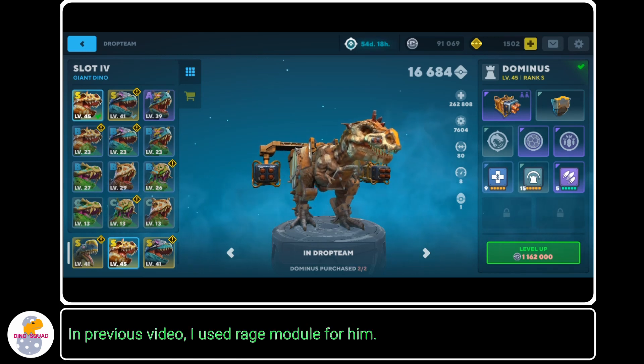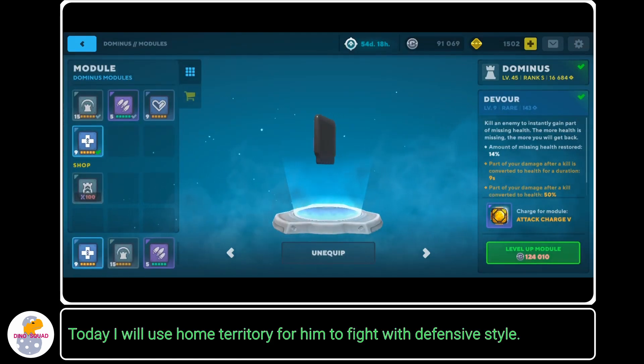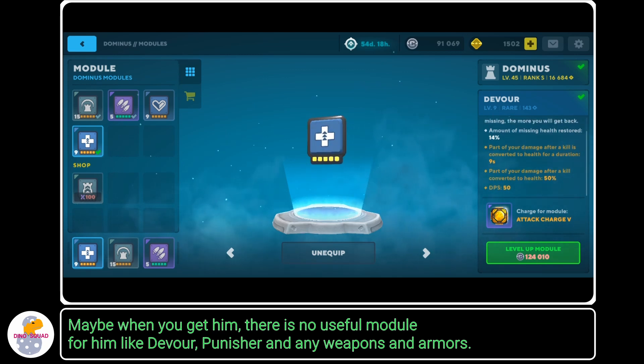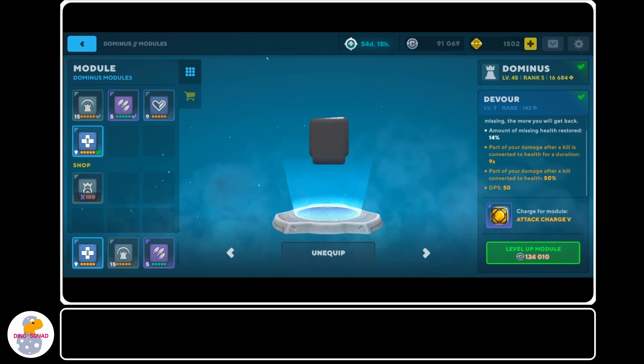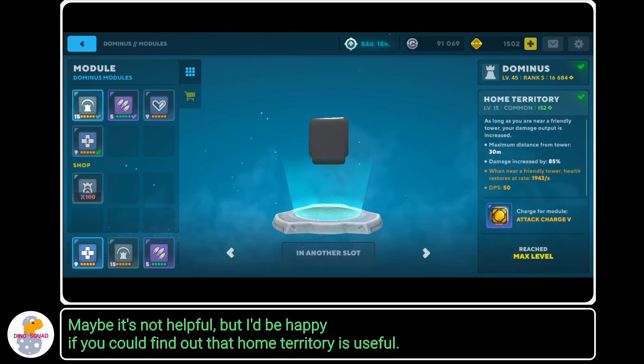In the previous video, I used the Rage module for him. Today I will use Home Territory for him to fight with a defensive style. Maybe when you get him, there is no useful module for him like Devour, Punisher, or any weapons and armors. But if he equips the Home Territory module, his damage will be increased easily. I'd be happy if you could find out that Home Territory is useful.